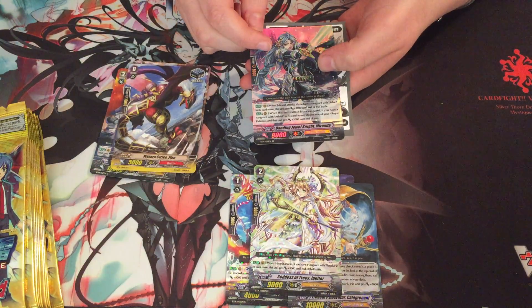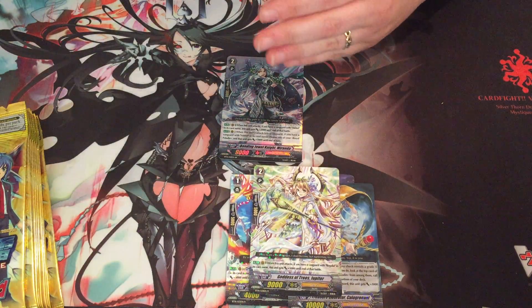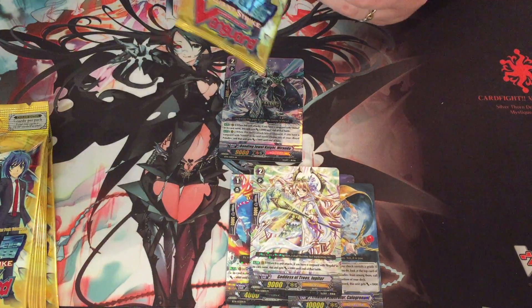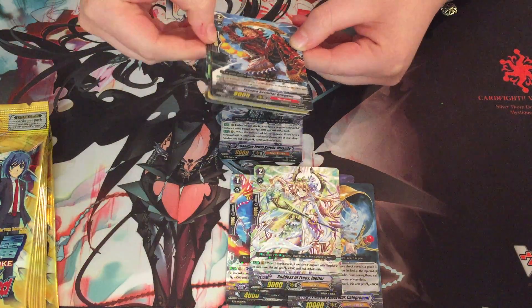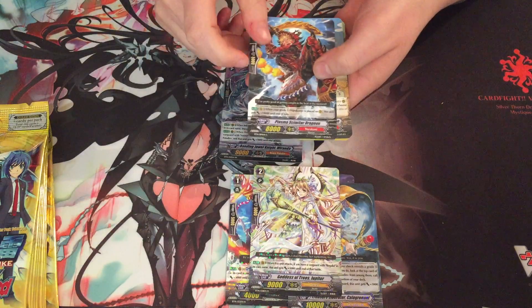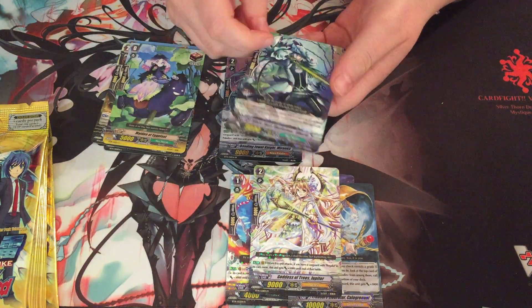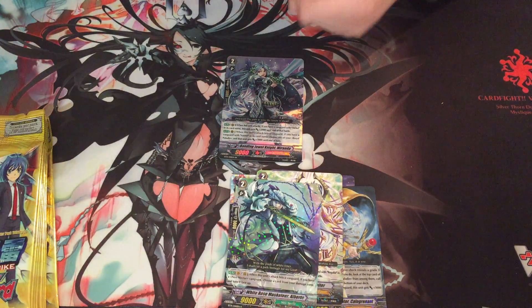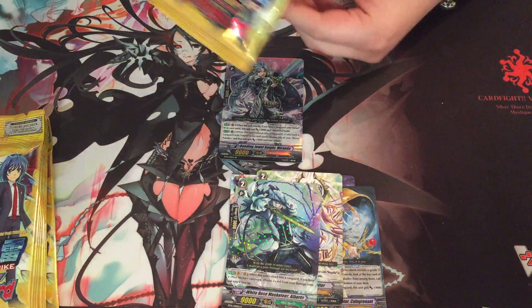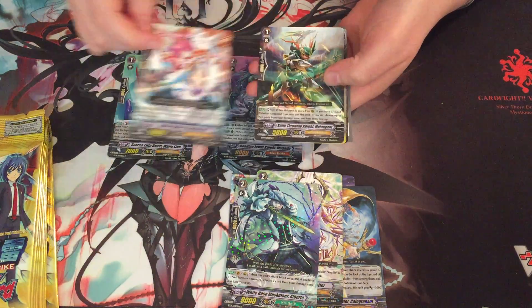And our first double out is Miranda for Jewel Knights. So she was Ashley's support, which is really cool. Ashley was a fantastic Jewel Knight deck and I think still is, even though Jewel Knights are getting less and less support these days. Musketeers. I think Musketeers are seeing less play at the moment, so maybe if they got a revival that would be really cool in the new set.